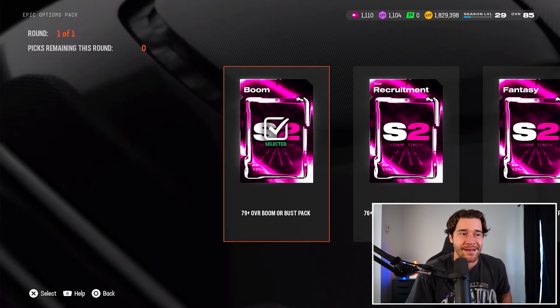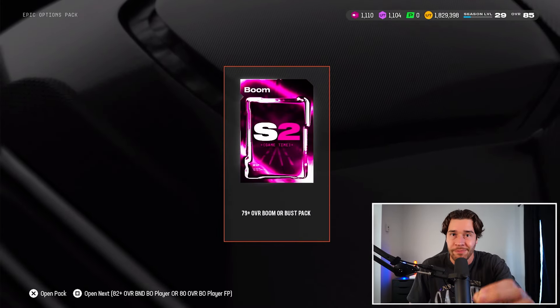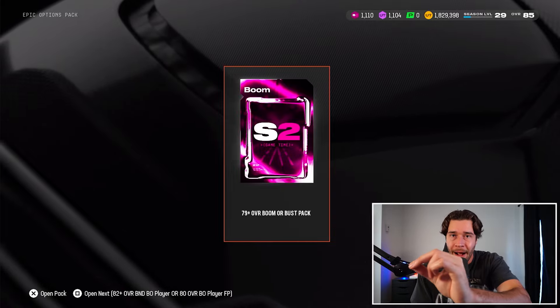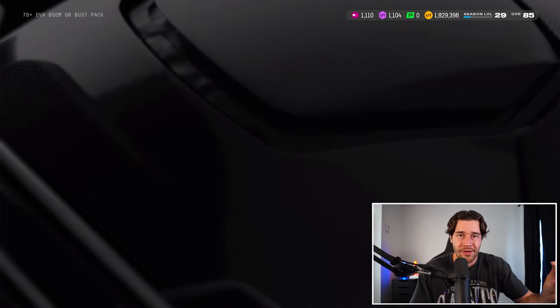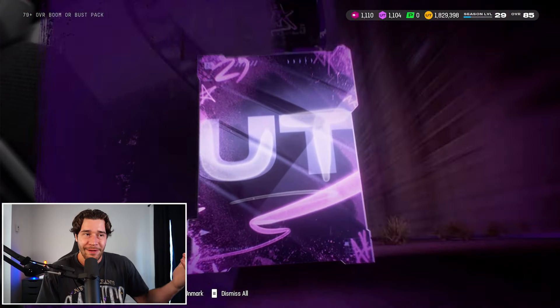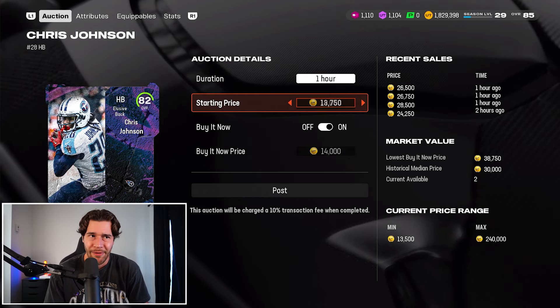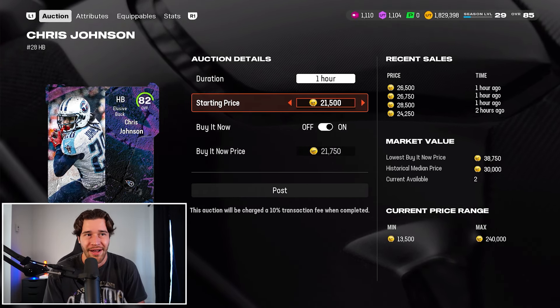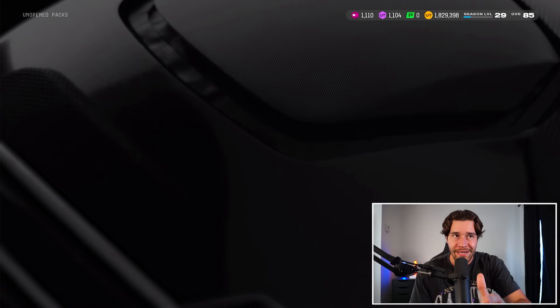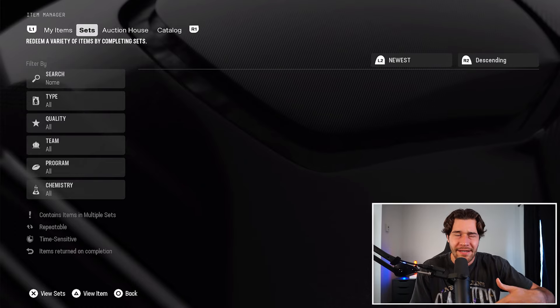I'm going to open up a Boomer Bus fantasy pack in the background, but I want to quickly talk about the Team of the Week tokens because, with the overall bump happening a couple of days ago, Team of the Week is also going to get bumped, meaning our free Team of the Week player is also going to get bumped. We pull an AKA 82 Chris Johnson — not a bad pull, though it's the 83s that are expensive, not the 82s.